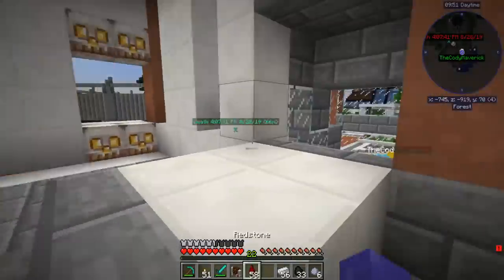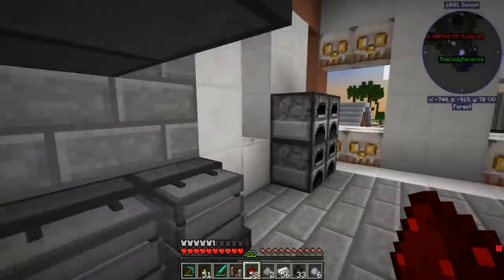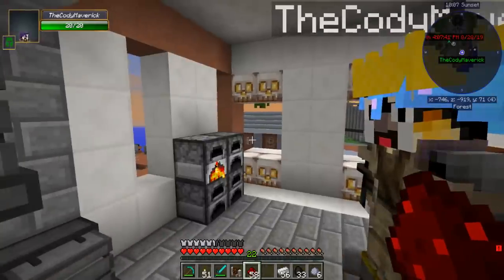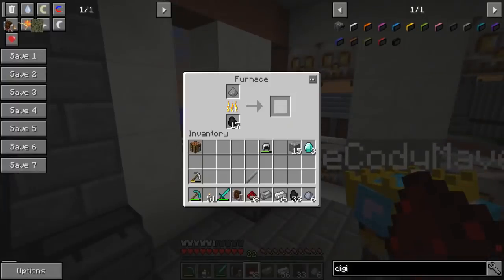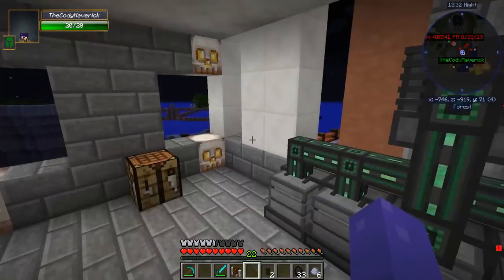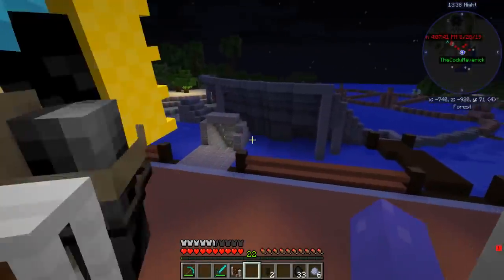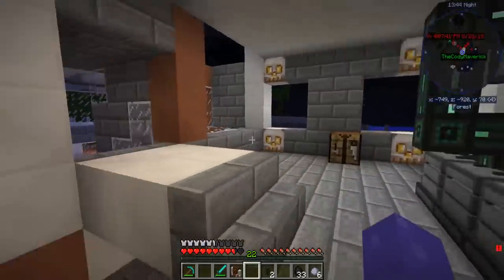Once we get the steel we can make the cables and hopefully power more than one machine at once. It's just a one-time process — once we get this machine it doesn't dissipate or degrade and it'll give us infinite dinosaur stuff. Now I have to smelt this steel dust. There are so many processes to this. Let's get this done and come back once we have all the steel.